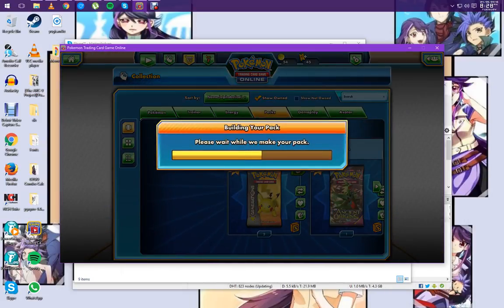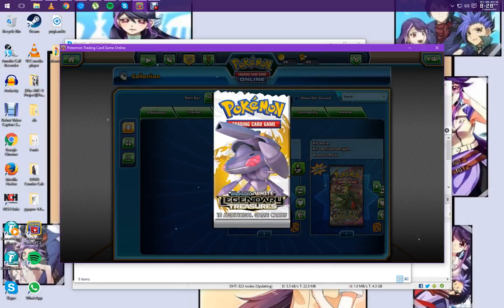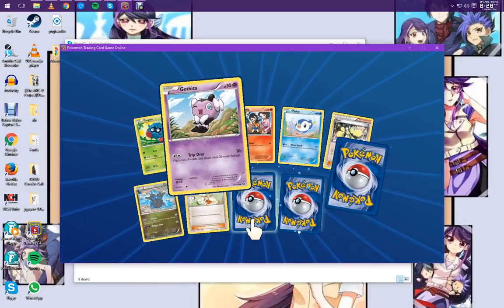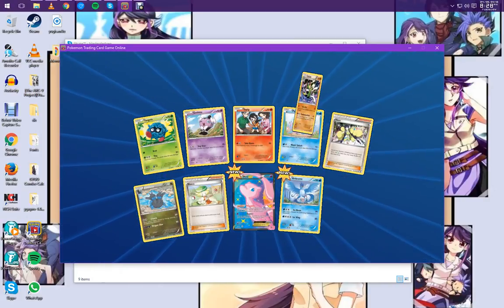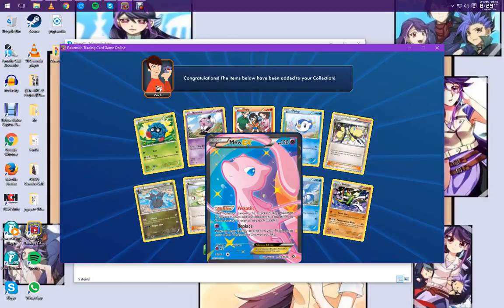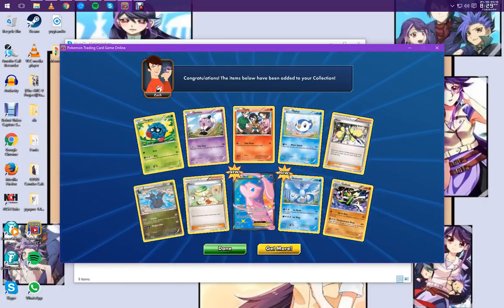Open up. Three rares. I don't know what the order is for this, so Mew EX — nice — Articuno, and a Gallade. Mew EX still sees a lot of use in Expanded, and for a long time it was one of the best cards to use. It was just a really good card to have.